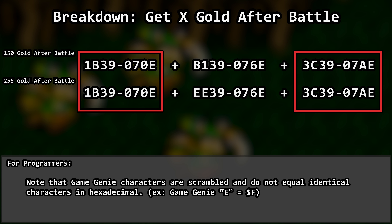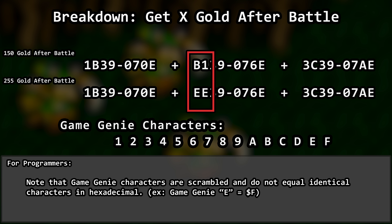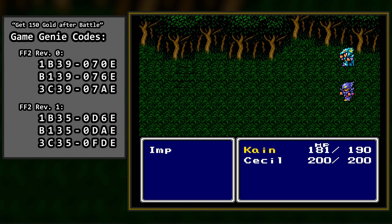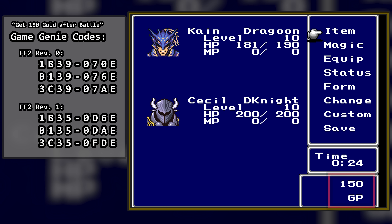First of all, you'll notice that the codes are really close in their values. In fact, two of the three are equal — the middle of the three is the only one that is different, and only the front half at that. This is the area that specifies how much gold we get. You can change these two characters to various combinations of Game Genie letters and numbers to alter how much gold you receive after battle. If we try it out, the battle window still reports the original amount of gold won. Fortunately, the code that actually updates the gold in our inventory still works.